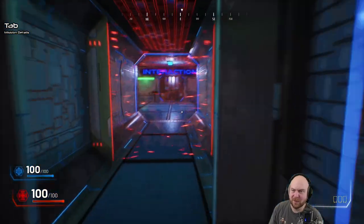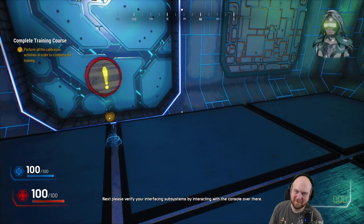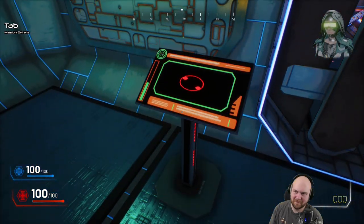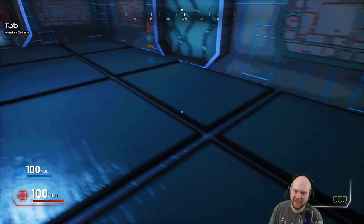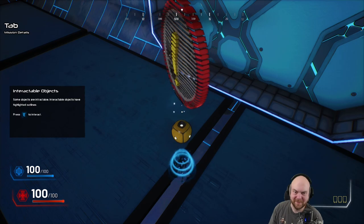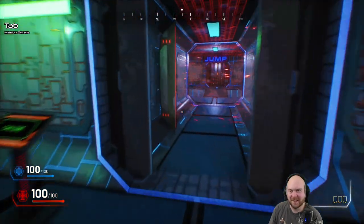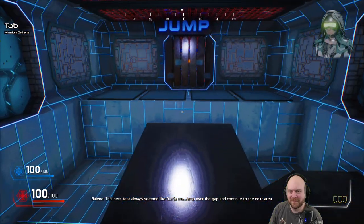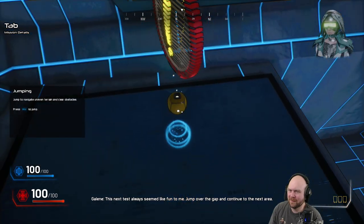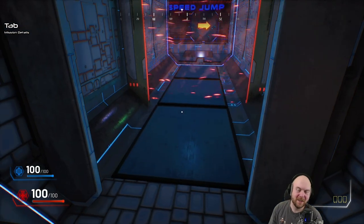Oh, you want me to go in here and do that? Okay. Everything seems in order. Next, please verify your interfacing subsystems by interacting with the console over there. I did it. Some objects are interactable — interactable objects have highlighted outlines. This next test always seemed like fun to me — jump over the gap and continue to the next area. This seems like fun to you? Really? Oh wow, actually that was pretty fun.